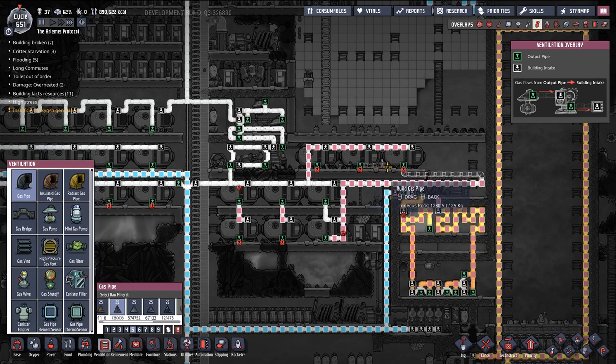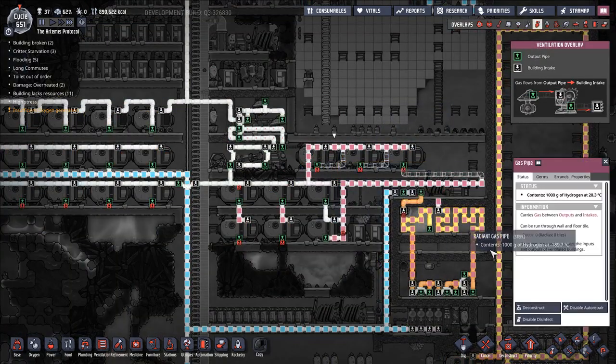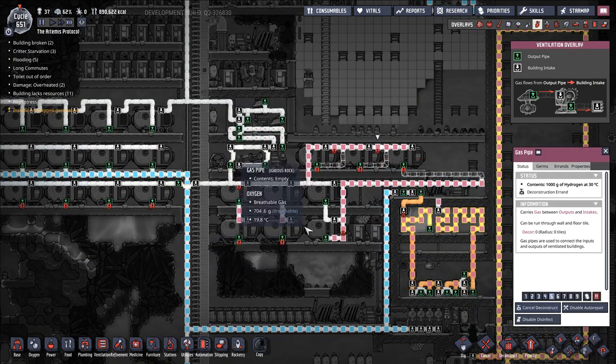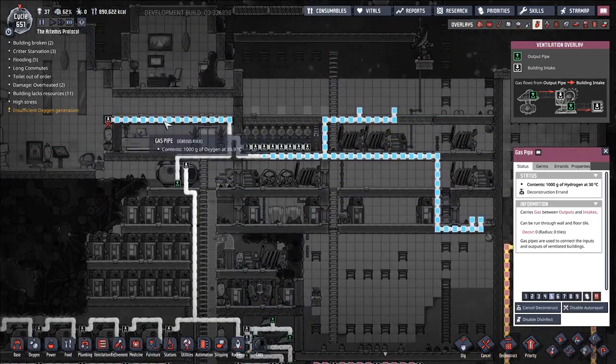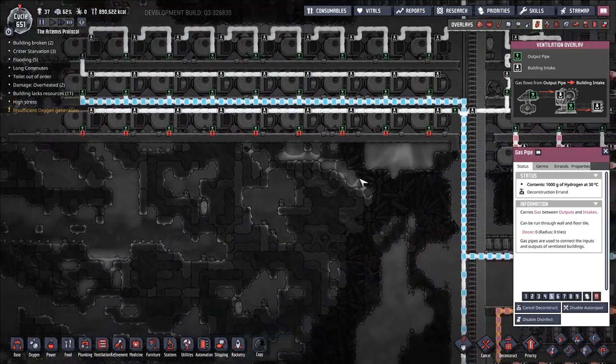We can go ahead and hook these up correctly by doing this. Didn't mean to deconstruct that. A little bit of hydrogen will leak out, but that's perfectly fine - it's all just going to collect up here where we want it to cool down stuff. We're going to turn our electrolyzer back online.